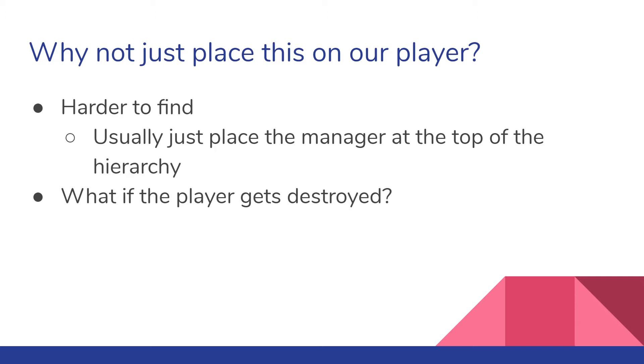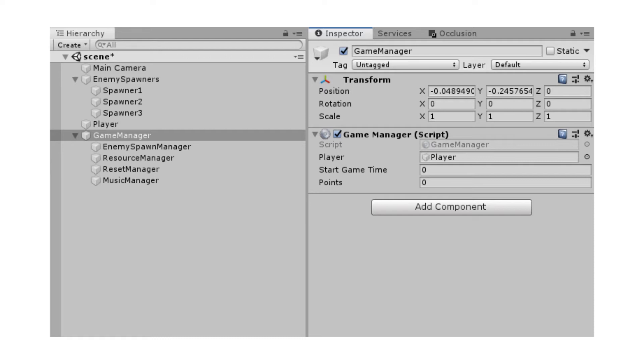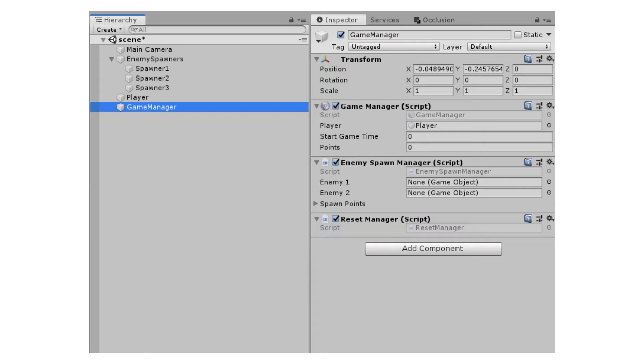Here's an example of a good way to organize your game manager. In this situation, I just had one game manager parent object and a bunch of its sub-managers like enemy spawn, resource, and reset. This is just one way to do it. Another way is to just have one game manager object and have all your scripts on that one object too. This one could get cluttered if you have a lot of scripts, but it's also more convenient if you don't have too many. It's more of a preference.